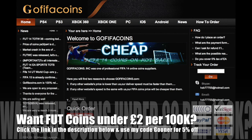If you're looking for Ultimate Team coins under £2 per 100k, go check out gofifacoins.com and use my discount code GUNA to get yourself 5% off.